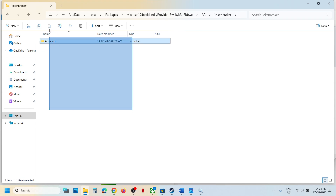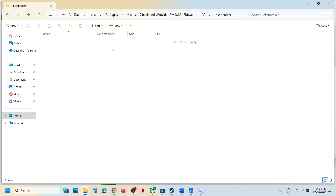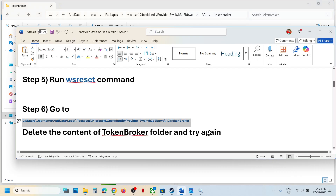Delete the content of the token broker folder. Press Ctrl+A and then delete. Right-click and delete it. Once deleted, relaunch the Xbox app and store, then launch the game and check.